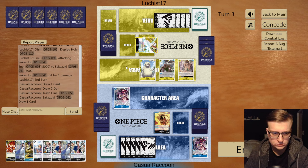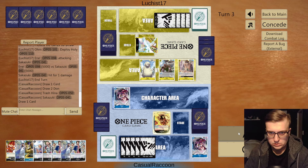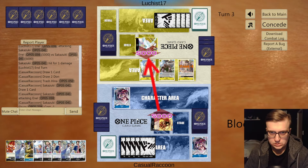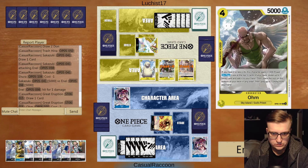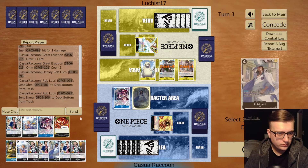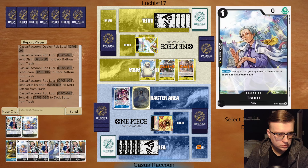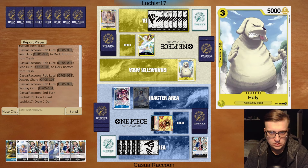We play against Monkey D. Luffy purple. We'd like to go first - we curve a little bit better I think. We have a nice starting hand so I'll keep it. We draw and we trash, so next turn is free. We'll be playing Hina for sure. Borzolino we'll be playing on curve probably on turn three, so I'll trash one Borzolino because we can always get him back, and pass my turn.